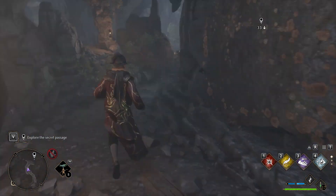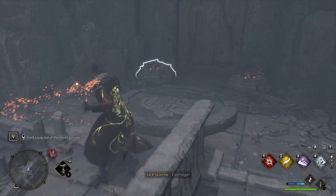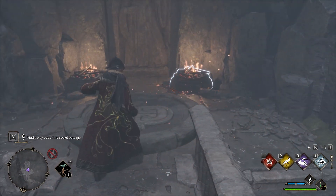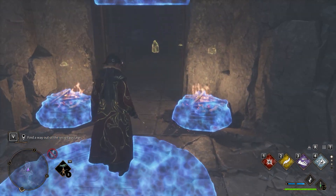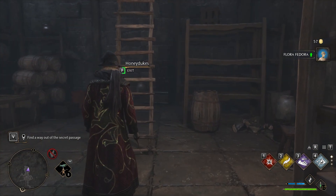Proceed further till the end of the passage where you will notice the exit door. To open it, you have to light up the braziers at its base using any fire spell. Then get on top of the circular platform and the door will be opened. To finish, interact with the ladder and the objective will be completed.